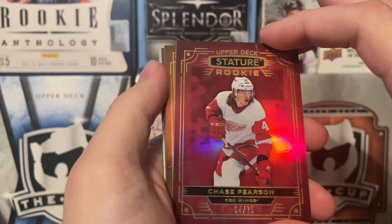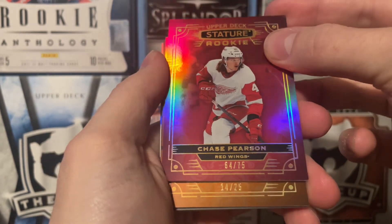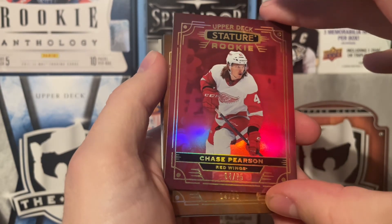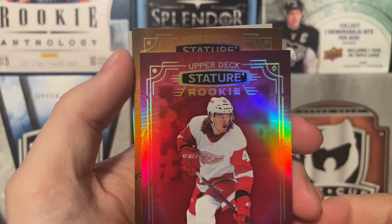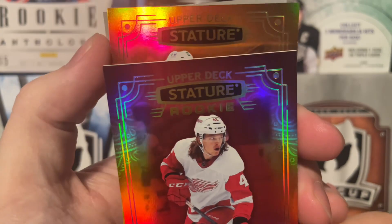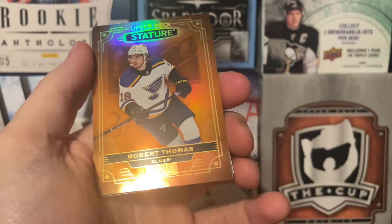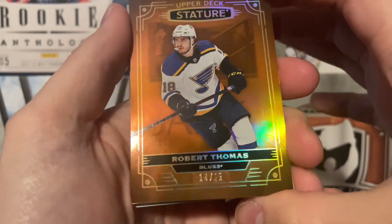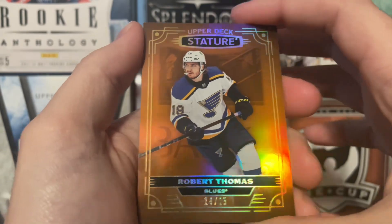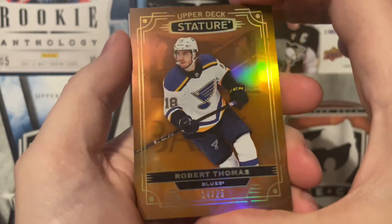And then we have an orange — let me just check the bottom. Number 25. I don't think this is the autograph, but let's go ahead and take a look anyways. It is not a rookie. It's a Robert Thomas. A nice variation of the base — number 270 of 25. That's actually a really nice little number. Off his jersey number of Robert Thomas there. The orange looks really nice, I do like that.